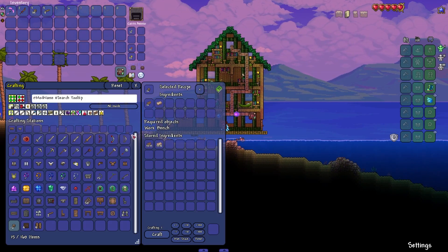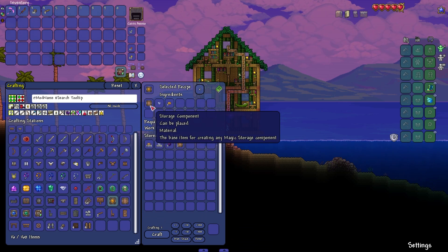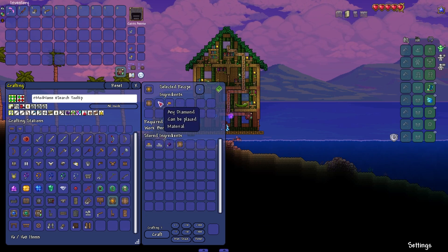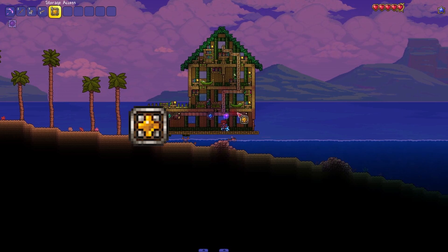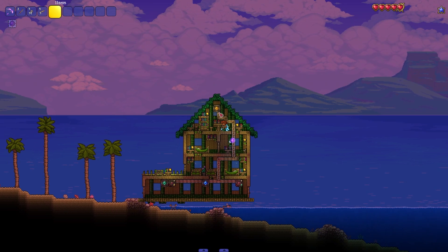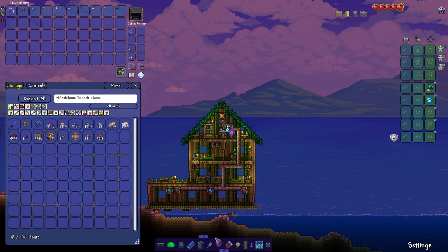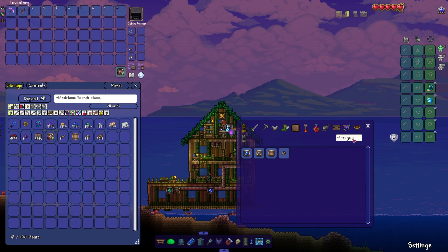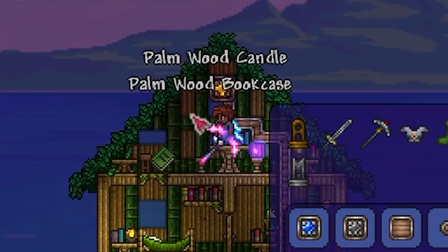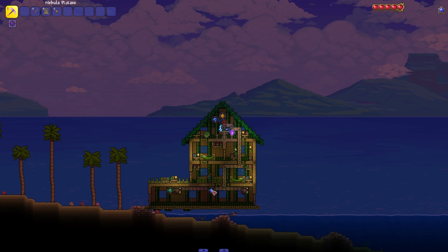What if you want to access your storage from way up here but you don't want to make another storage heart? You're looking for the storage access. This allows you to access storage from multiple locations. You just need three topaz, a diamond, and a storage component. This acts as an alternate to a storage heart — you can put it right here and do the exact same thing, but you can't craft within it. If you wanted to craft within it, you could make a storage crafting interface, and upon doing some remodeling, you can now access storage from both locations and also craft from both locations as well.